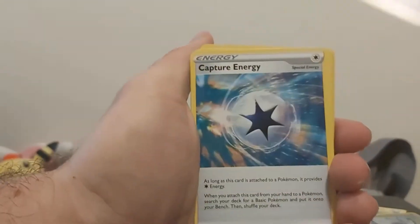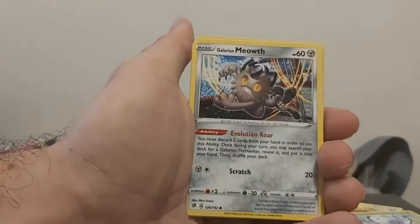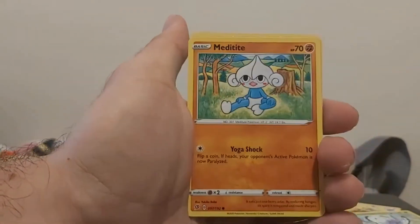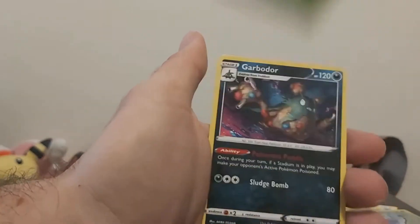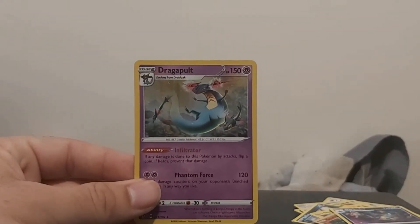All right: energy, more energy, a bird, a lamb, a cat, a bug, a fish — something — and Garbodor, non-holographic. Well, not the best pull, but I didn't get a Dragapult, so not too bad. Anyways, that's it for this video.